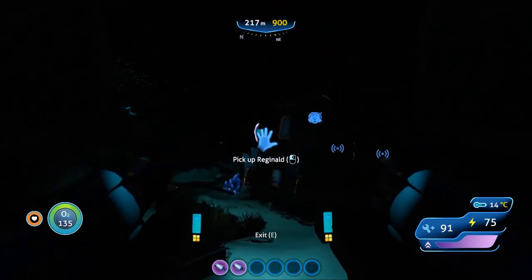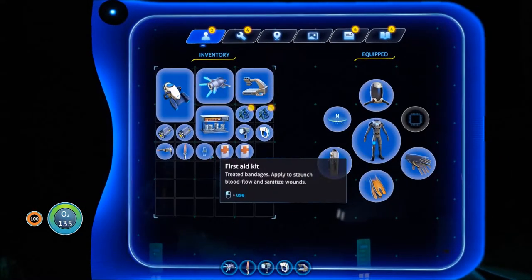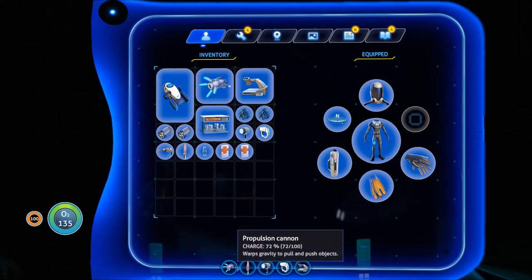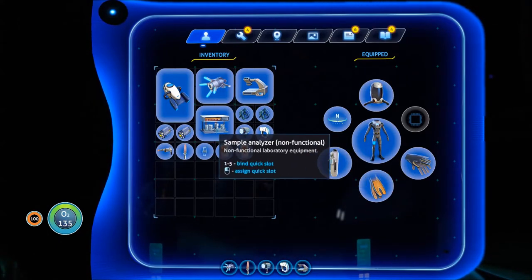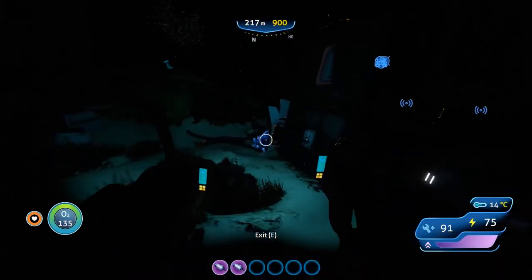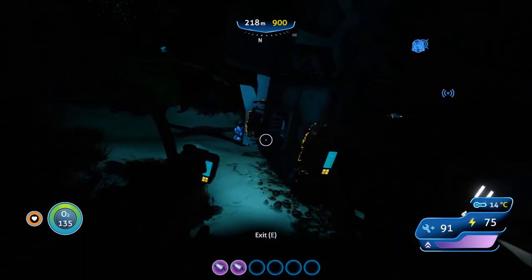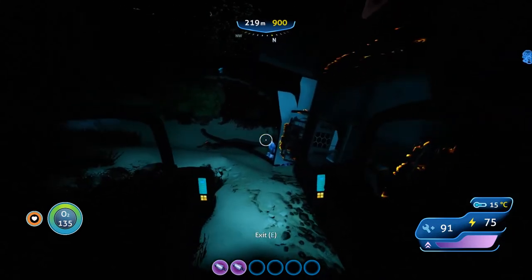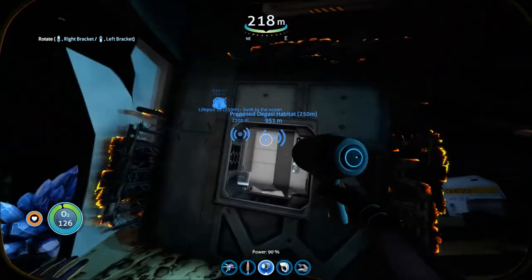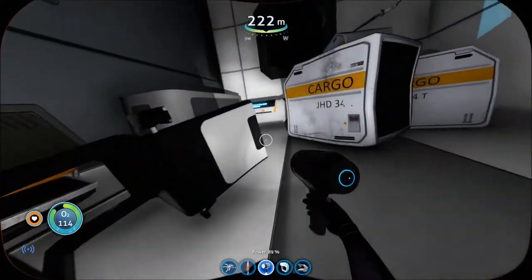I'm at 75% power, so I've used 25% of the power already. Picked up a Reginald — no I didn't, yes I did, no I didn't — I did not. Small sample flask, interesting. That door is right there. I have to stop right here.